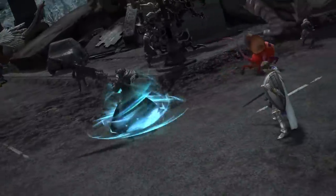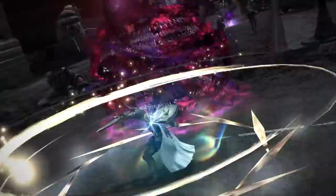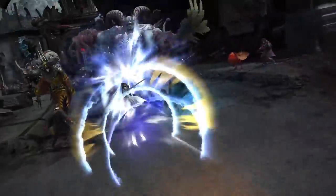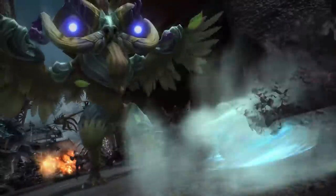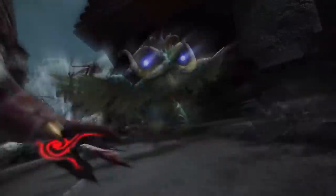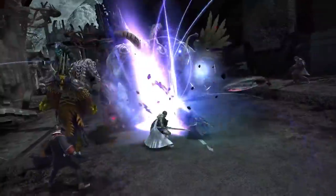I'd perhaps assume defensive based on some of the animations, especially the Paladin's. But looking at the Dark Knight it could easily be a DPS buff. At 2 minutes 44 seconds in we can see the Ninja use some kind of special wind attack - maybe it's a new ninjutsu, maybe it's some kind of finisher, maybe we're seeing an evolution of Trick Attack.